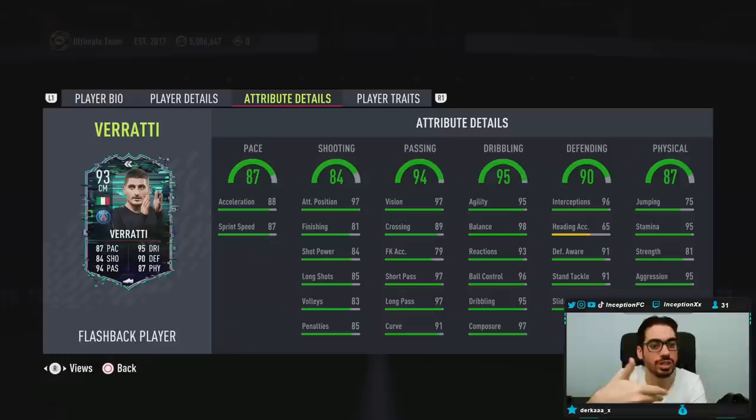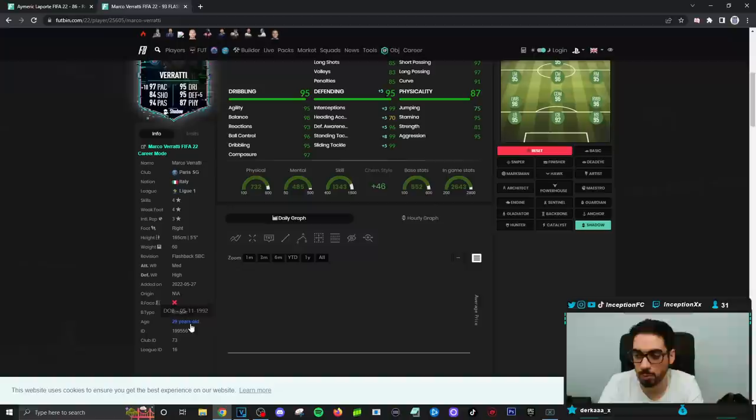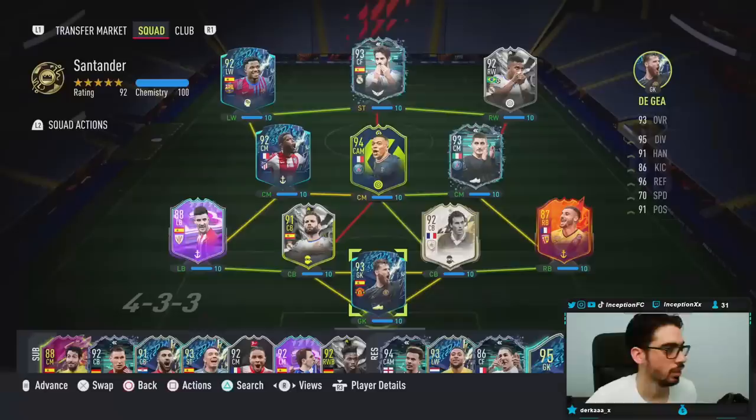The outside foot shot trait is a huge plus with those shooting stats for a player you're mainly using for defensive capabilities. Base card passing stats are also in a fantastic area for a midfielder. Dribbling stats are super high for this Verati card, which is incredible on the shadow chemistry style — and the fact that he has a unique body type while being short is a big plus. For physical capabilities, the card is going to be really fast with really high aggression, which is a very important thing to note.